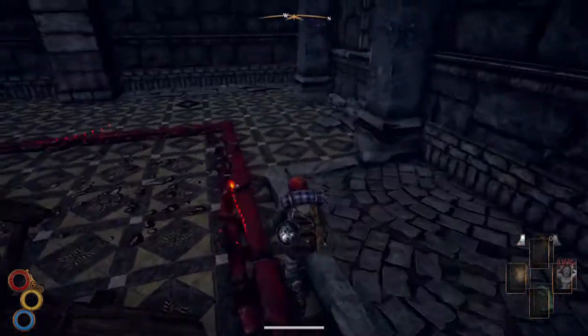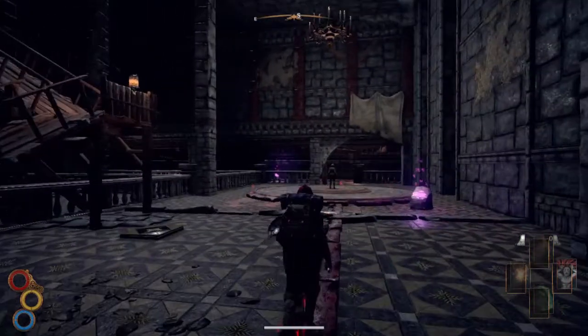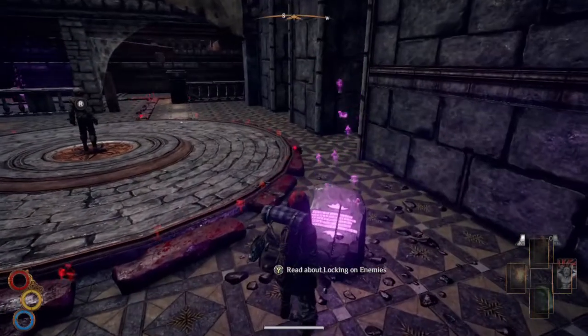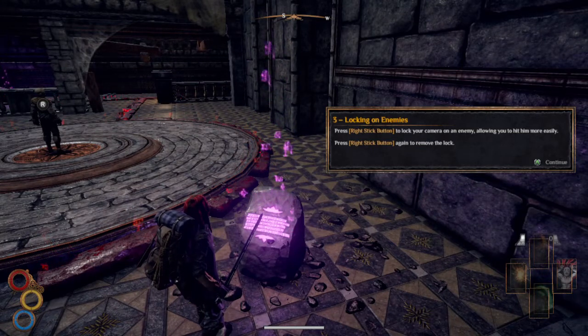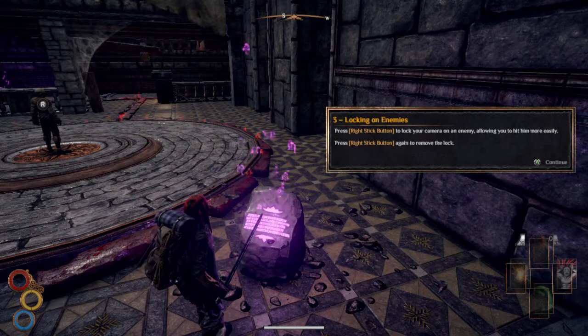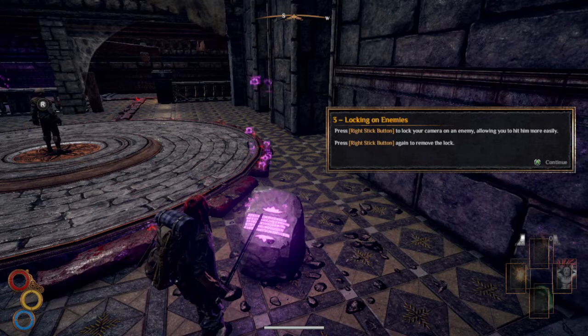I can see that I'm going to like exploring these type of buildings. Reading about locking on enemies: use the right analog stick to move your camera to an enemy, allowing you to hit them more easily. Right stick button to lock, right stick again to remove the lock.